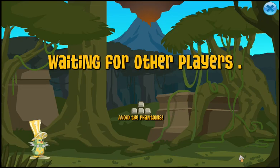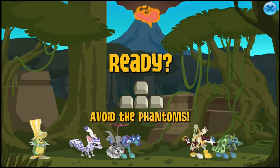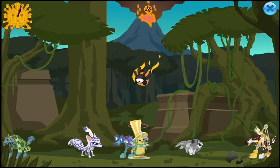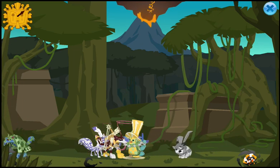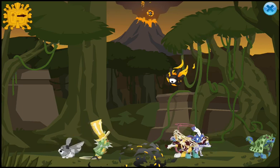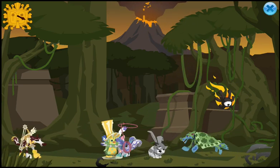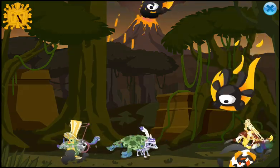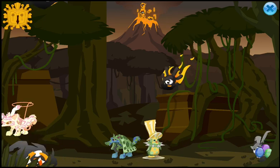To sum this all up: run in the opposite direction the Phantoms are falling. Don't stay in the corners — stay towards the middle if possible. Don't race for the coins. And look at what the bots are doing, because sometimes they have very good placement relative to Phantoms. Follow their example, because if you don't move as much, it's easier to pay attention to what's falling above you and avoid it easier. Watch the Phantoms, not your jammer.